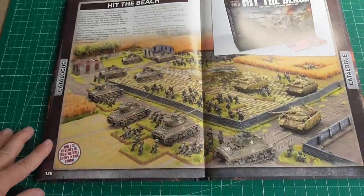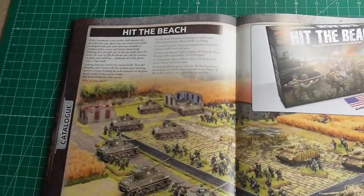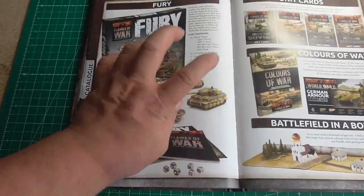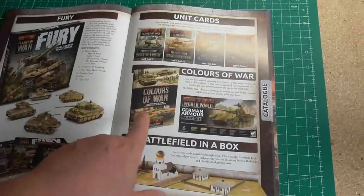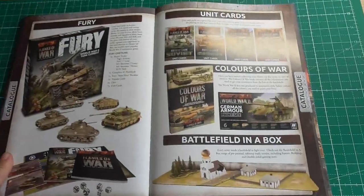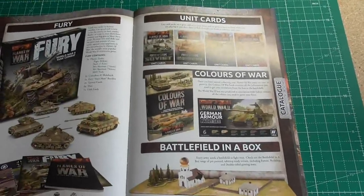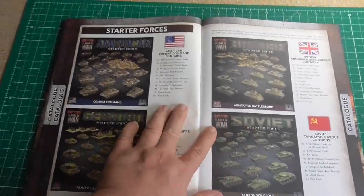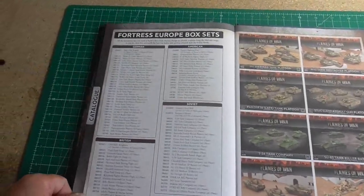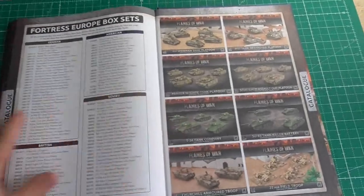Next we have the Hit the Beach box with a description of how you can use it, and here is the Fury box with its components — the unit cards and the Colors of War book, which is also reviewed on this channel but in German. Finally, there are starter forces for the Americans, Germans, British, and Soviets, plus additional stuff you can buy.